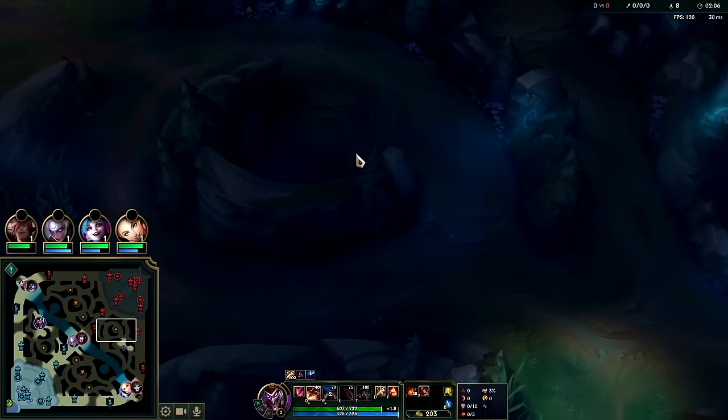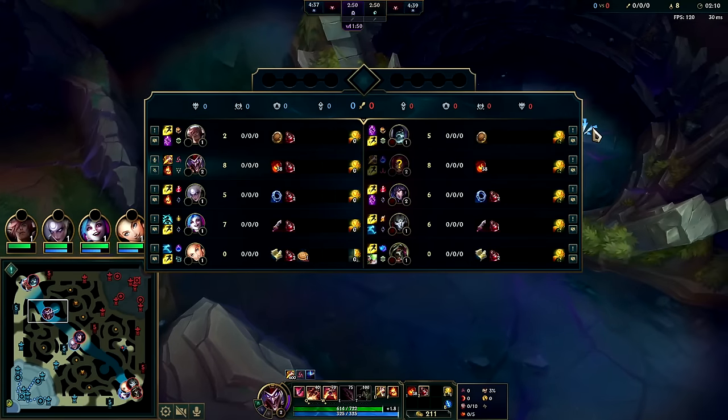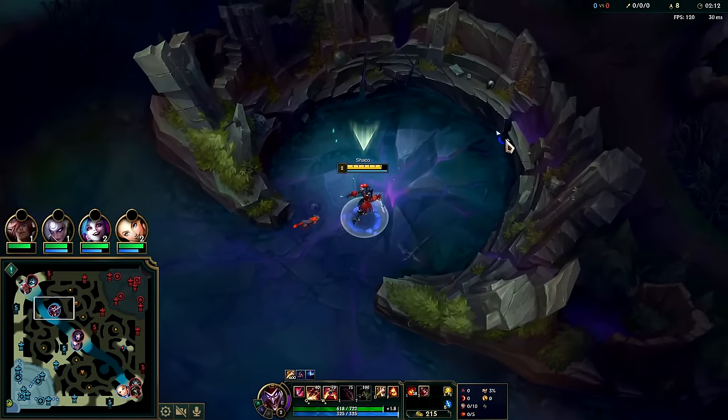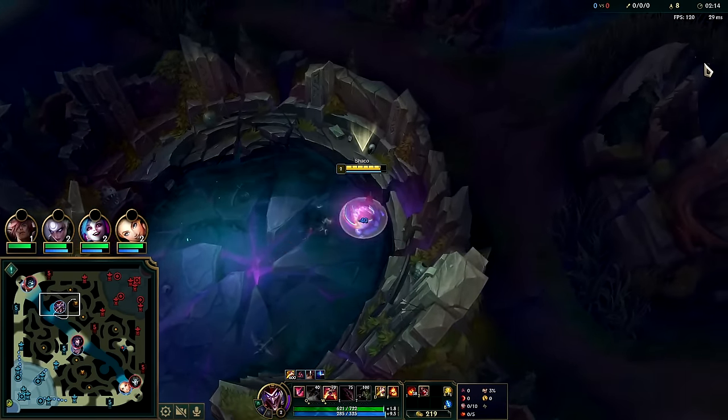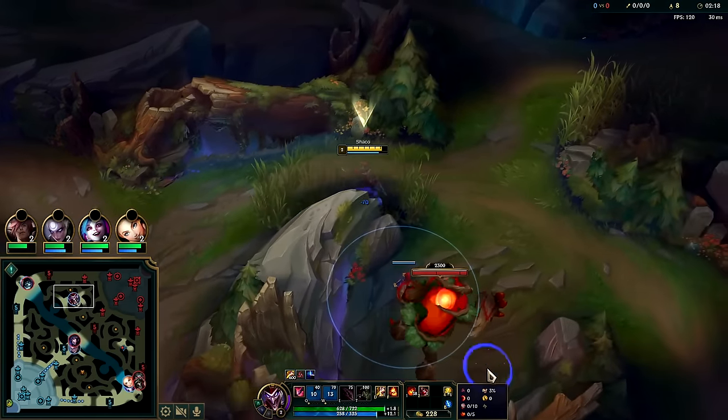They might just leave their camp, leave wraps, leave wolves or whatever, and head straight over. Zyra does clear kind of fast so she might even get here in time. Zyra is a fast-clearing but weak type of jungler.